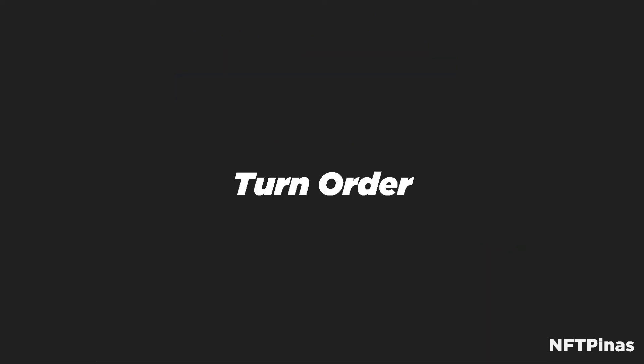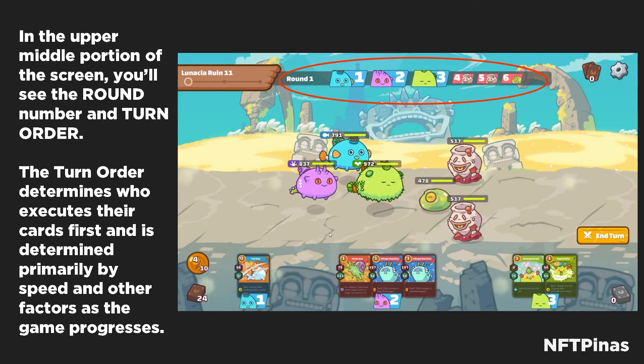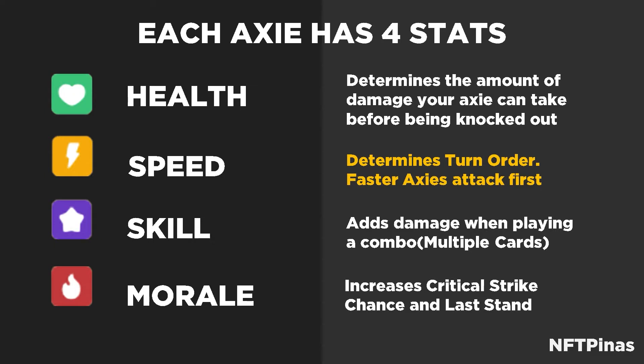Our topic for today is turn order. As mentioned in the previous video on our Game UI Basics, in the upper middle portion of the screen, you'll see the round number and the turn order. The turn order determines who executes their cards first. It is determined primarily by speed and other factors as the game progresses. Faster Axies attack first.